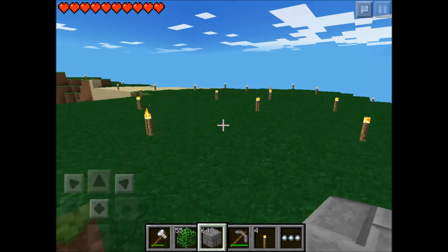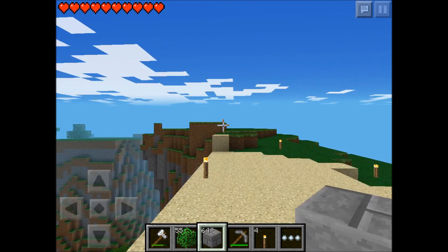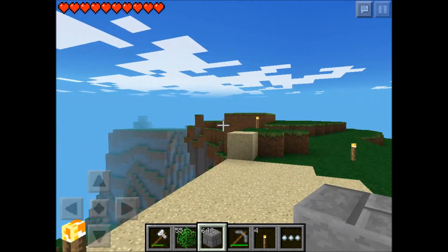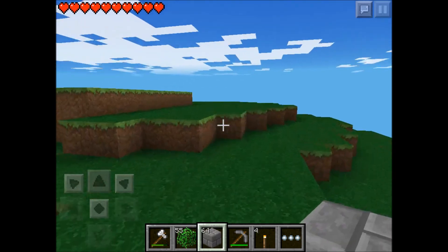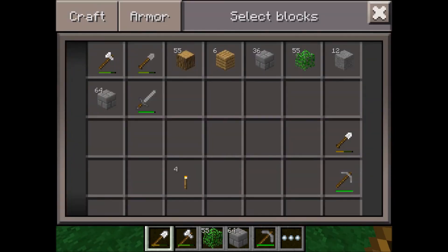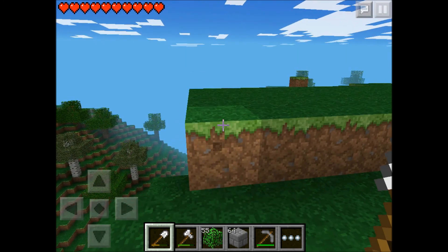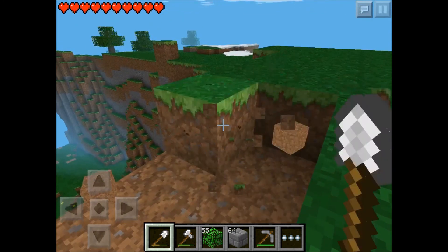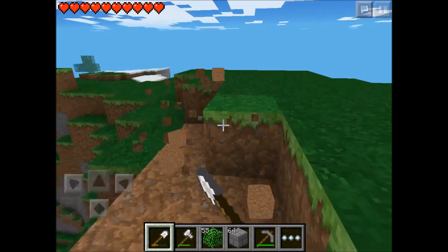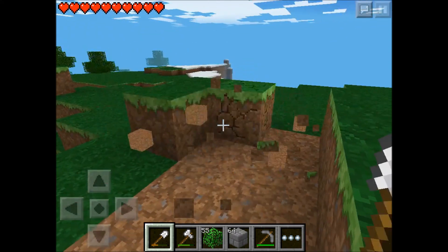I think I'm going to build it over here — actually, on this little overhang right here. I'll grab my shovel and flatten it out a little bit. What I'm going to do is make a little back area out of sandstone. Wait, I forget what it's called — stone brick, that's it.